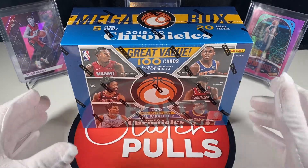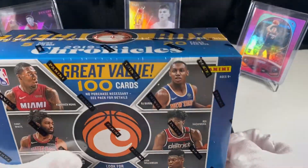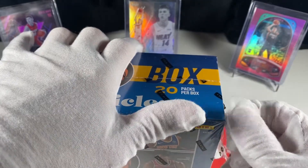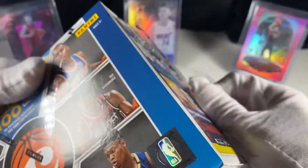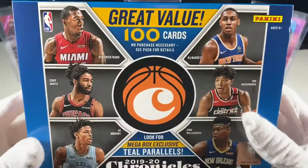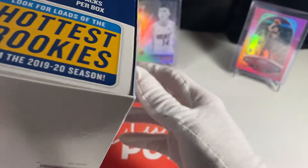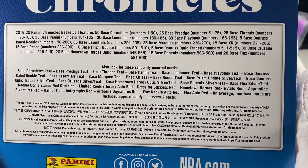Hey guys, welcome to another edition of Clutchables. Today we're gonna be ripping a big mega box of Chronicles, which comes with 100 cards, 20 packs, five cards per pack. These things are tons of fun. It says five packs per box, 20 packs per box — so there's a little error there. These ones have the teal parallels — here's the back if you guys want to check it out.